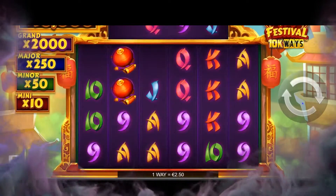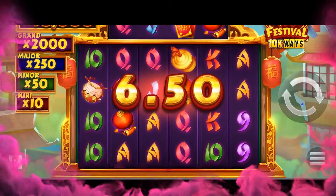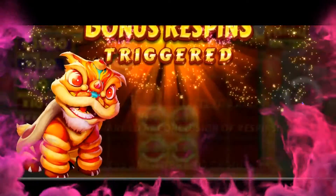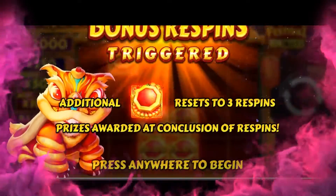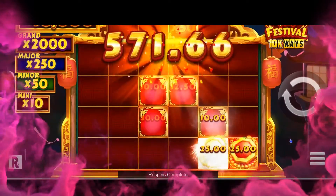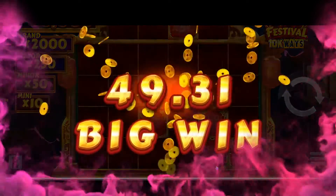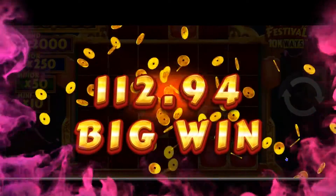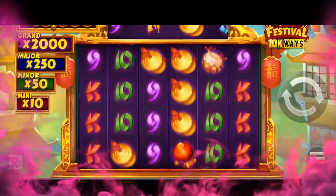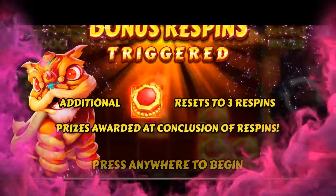Let's go back further east with number 5 on our list, taking from the famed Eastern Asian festival of the Star of Fu. Festival 10k Ways by YGG Dressel and Real Play brings us to China and its strong links to good fortune. With a max win of 10,000 times your original bet, you'll want to be part of this festival all the time, for 20 cents to $20 per spin. The Star of Fu symbol may take you to the bonus round, and watch out for the wild lion too if you need help completing a winning combo.